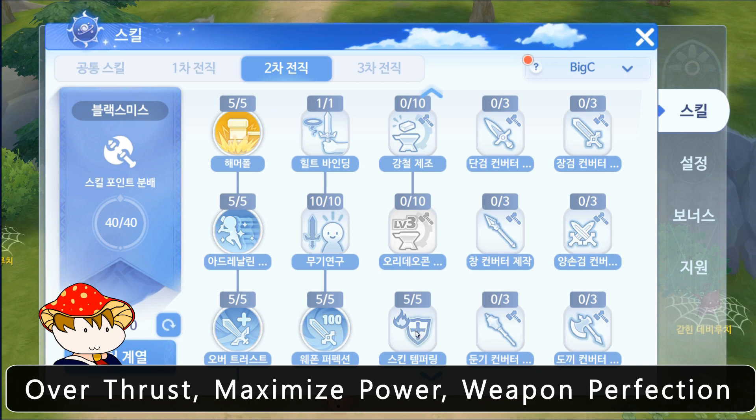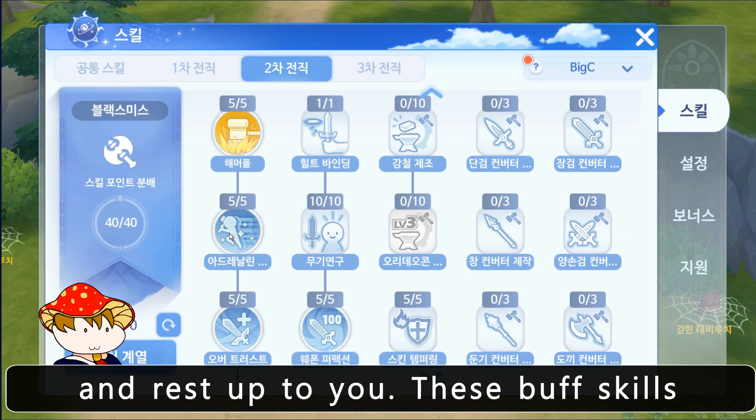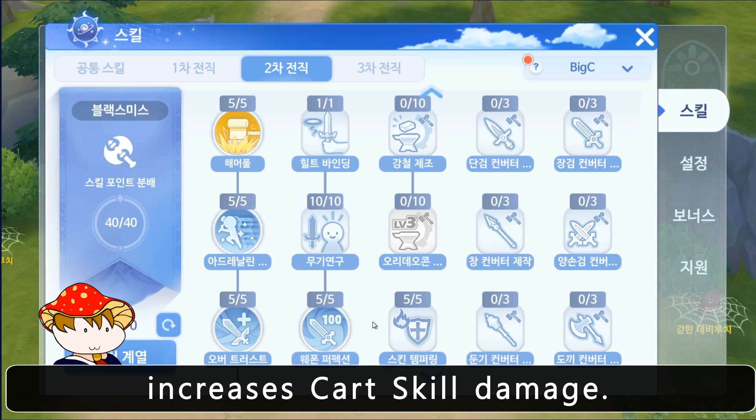Skills for blacksmith: Hammer Fall, Adrenaline Rush, Overthrust, Maximize Power, Weapon Perfection, Shield Binding, Weaponry Research, Skill Tempering, and the rest is up to you. These buff skills increase cart skill damage.